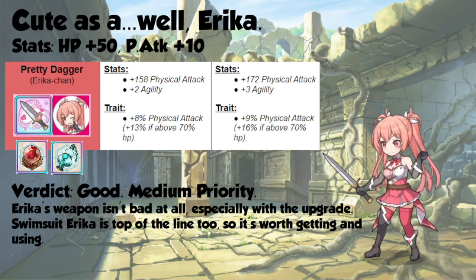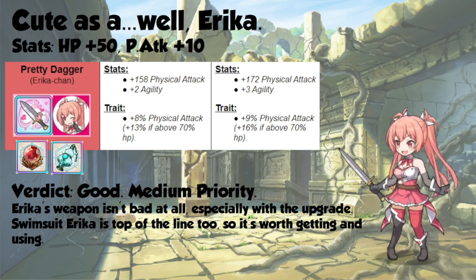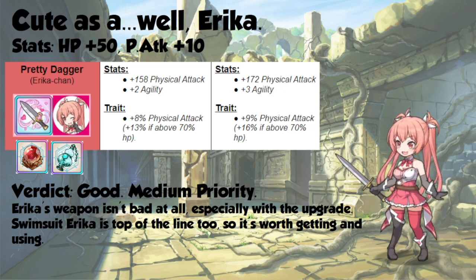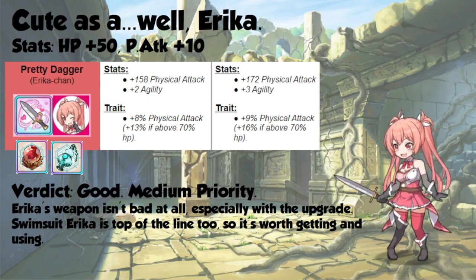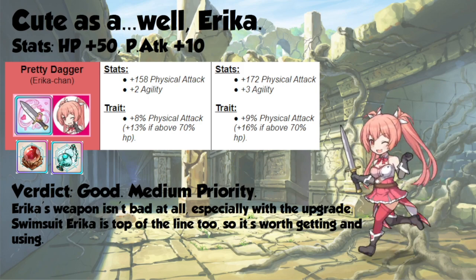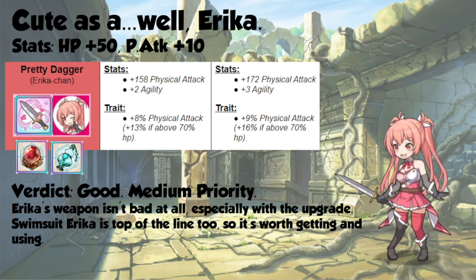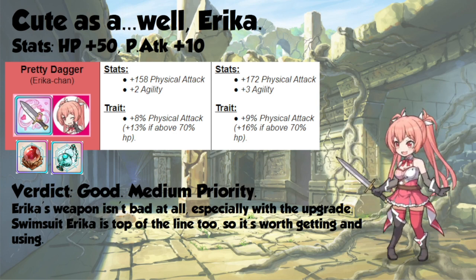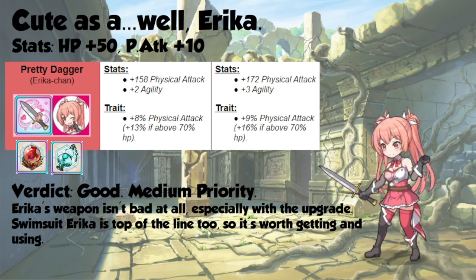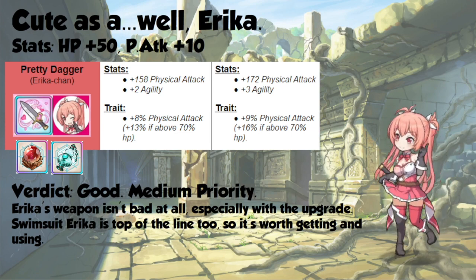As for our current most annoying member of Axel Hearts, who will soon give up her throne, Erika gets 50 hit points and 10 physical attack. She also gets 14 physical attack on her weapon, an additional agility, and 1% physical attack when she doesn't meet the HP conditional — but if she does, she gets 3% more. This is pretty good, and after the upgrade, this is easily Erika's best weapon. If you're using Swimsuit Erika, you're definitely going to want to get this. However, it's not a top-of-the-line priority — there are some other weapons, like Cosmos, that you should definitely hit first.